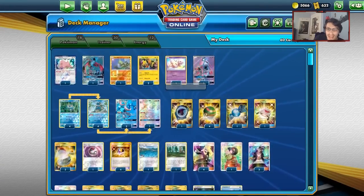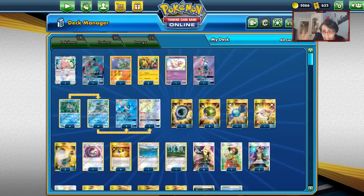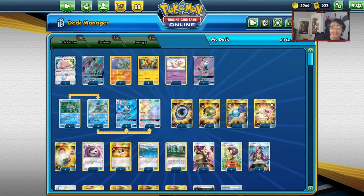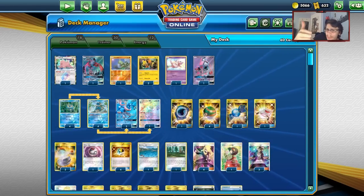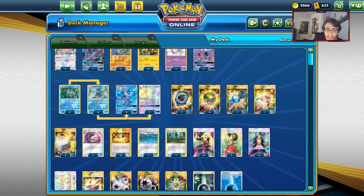This is a Greninja anti-meta deck. Decks with low HP are also really nice for this deck because there are a lot of spread options with the Greninjas — Shadowy Hunter GX, Flying Flip, and even Mew can be really good. This deck wants to see low HP decks, GX decks, and fire decks.